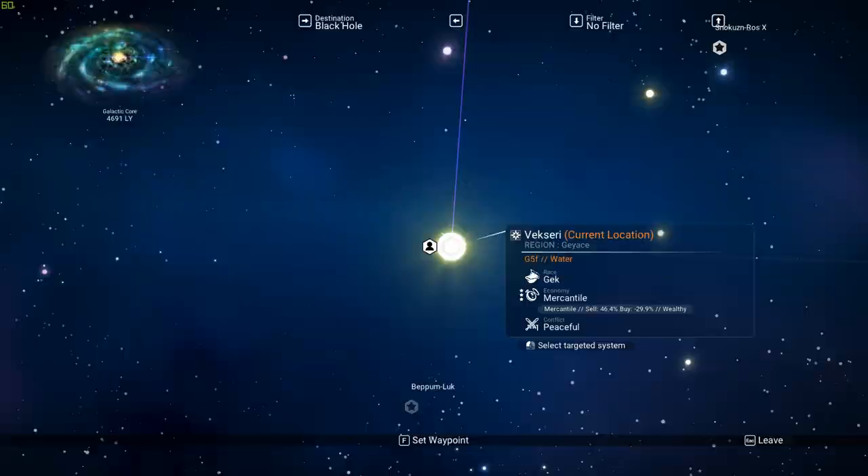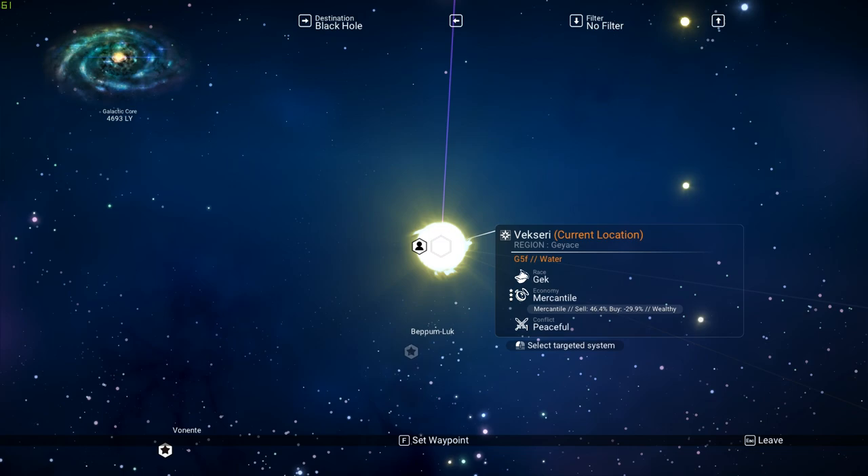The sell and buy sides are also very important. If you buy something from any solar system, you want the buy side to be as low as possible — in this case it's minus 29.9%, and minus 30% is the lowest it can go. The sell side here is only 46%, which is not great. It can go as high as 75 or even 78%, but generally if you find something like 69 to 75% on the sell side, that's going to be very good.